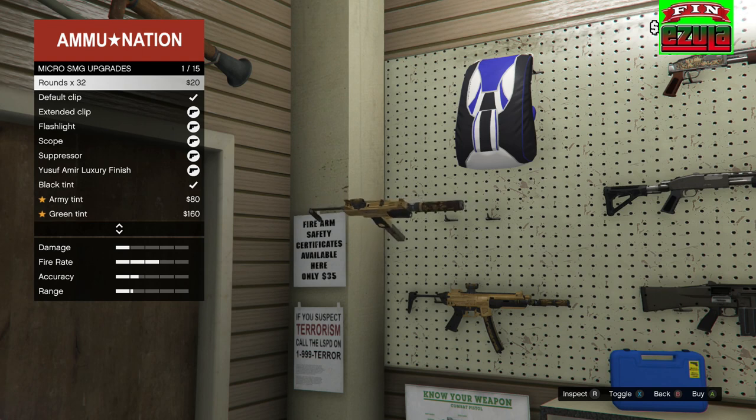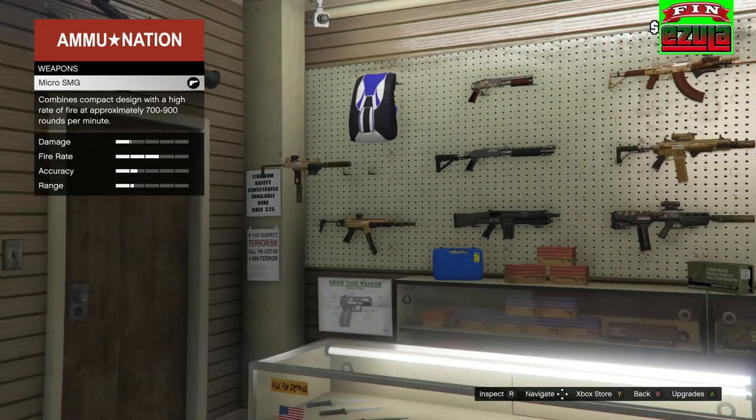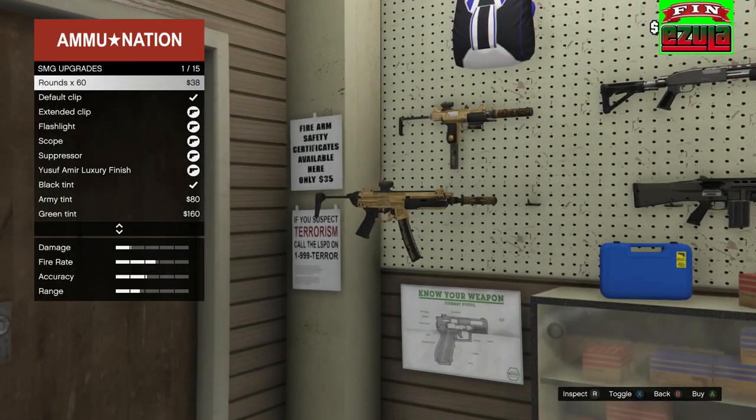This is the Uzi. It's all golden and nice with embroidering on it, or whatever you call that. Then we have the SMG — it has one too.